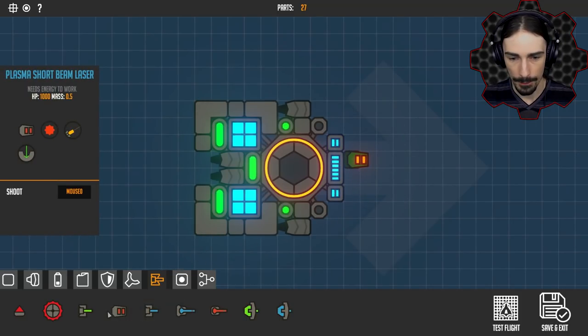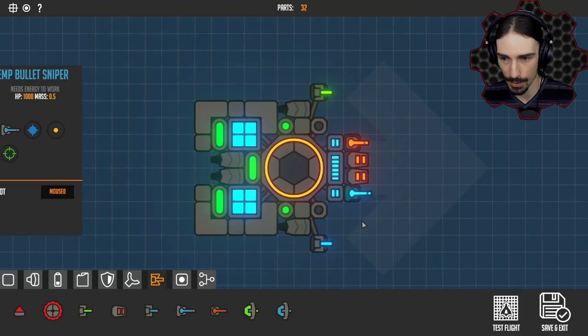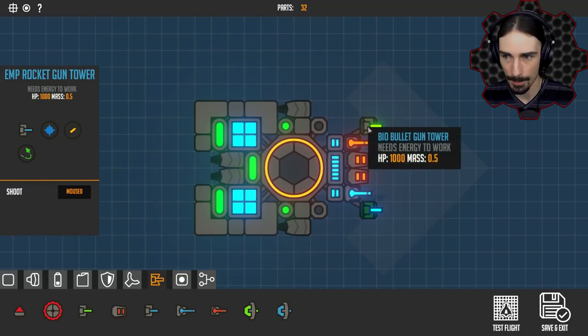Let's put two of these in the front. It gives me details — these plasma short beam lasers take plasma ammunition and they also have a digging upgrade with biochemical ammunition bullets. I wonder if there are different enemies that are weaker against certain types of ammo — that'll be interesting. So these are bullets and these are rockets. Let's start relatively simple: different types of snipers on either side, and then the turrets up here, and these should be able to reach around pretty well.